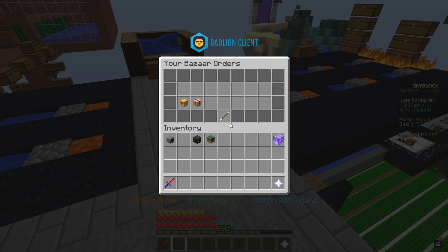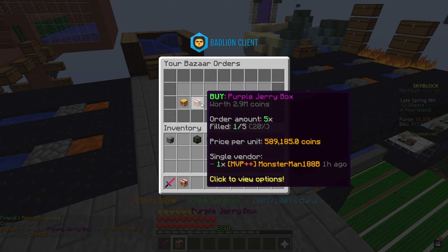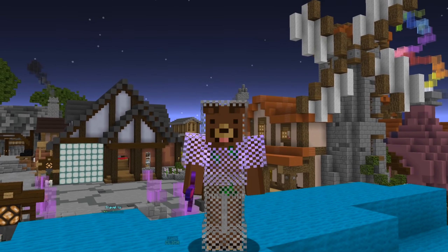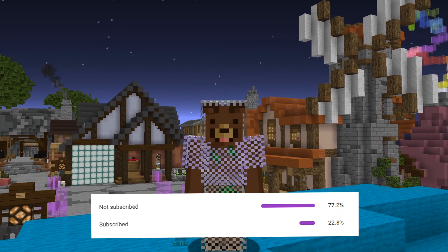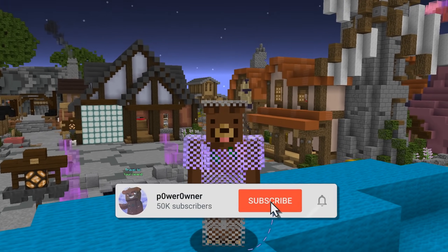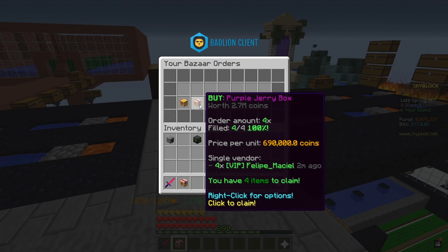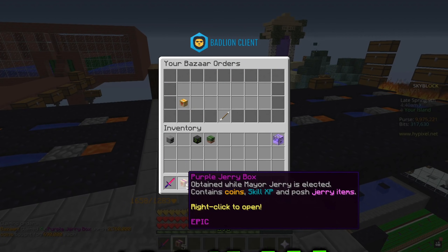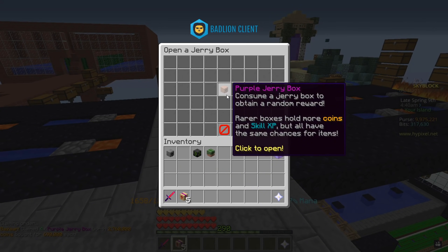Moving on to the purple ones — we're going to have to buy instantly here because they're not fulfilling for the longest time. Before we open the next boxes, about 77% of you guys are not subscribed yet, so if you enjoy content like this it would mean a lot if you could subscribe with notifications on. We've just purchased them and in total we spent a little bit more than 3.3 million coins, so let's hope we're making a profit.